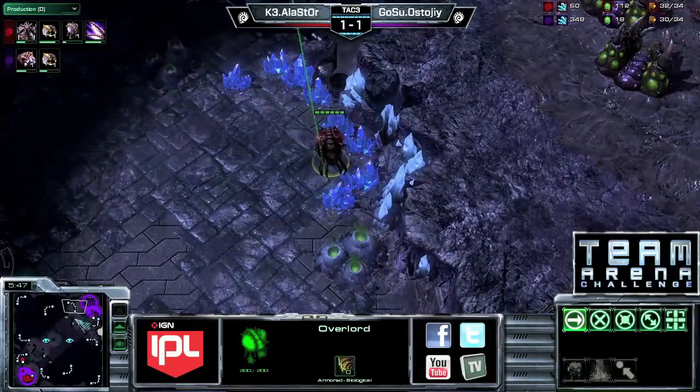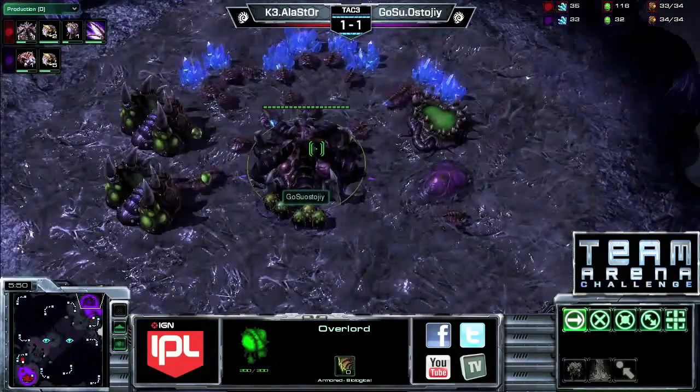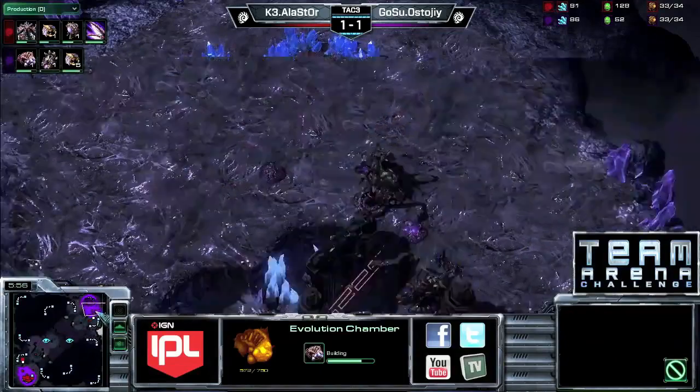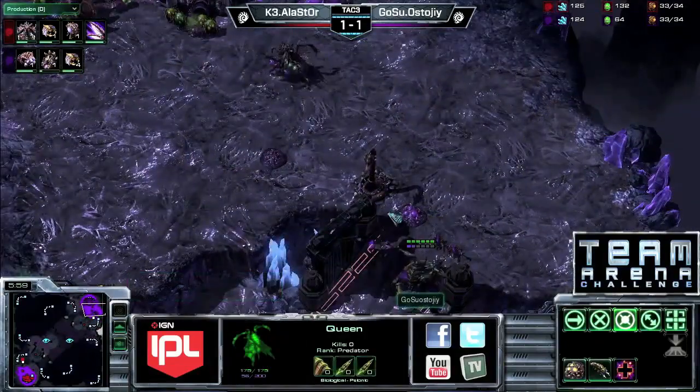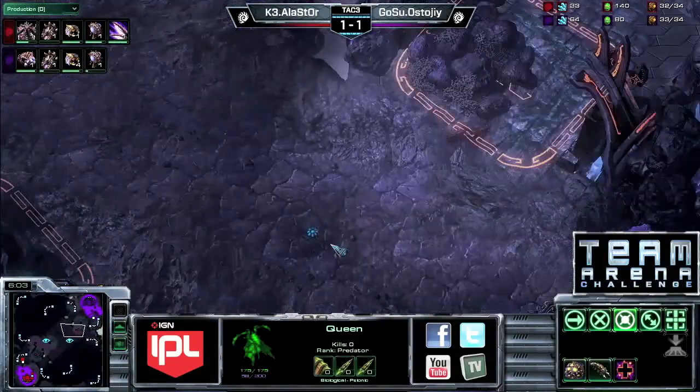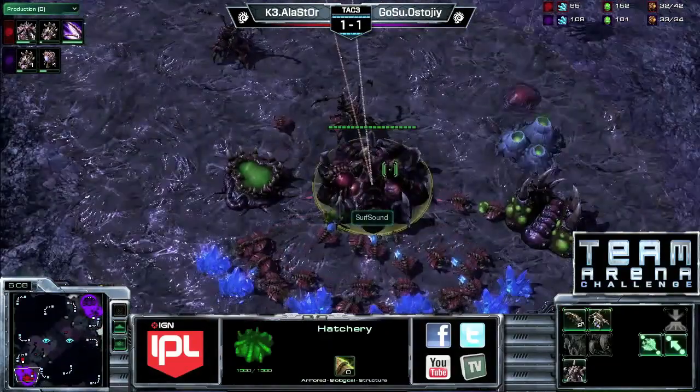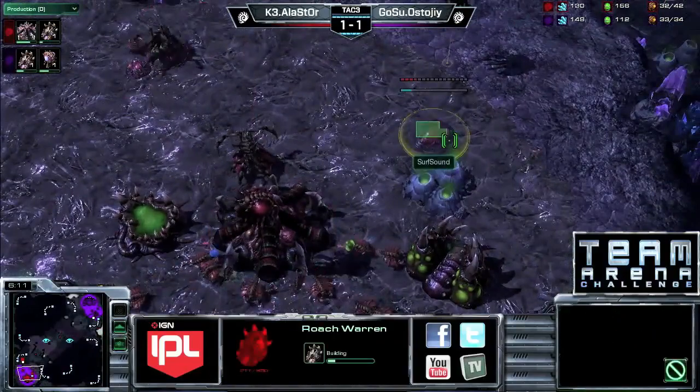Stoji has that evo chamber too, so we're going to see a very interesting build — this is a little bizarre. I thought maybe it was going to be plus one carapace so his zerglings would take two hits from banelings, but no — it's going to be a very fast plus one roach push off of one base from Stoji.